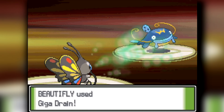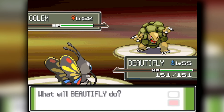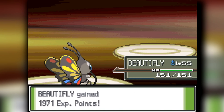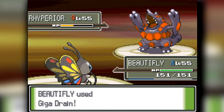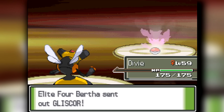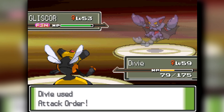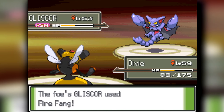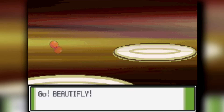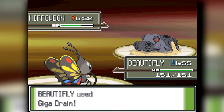Beautifly finally gets a time to shine when we fight against Bertha, the second Elite Four member specializing in Ground-types. Giga Drain knocks out Whiscash, knocks out Golem, and crits Rhyperior to knock it out. Then Gliscor comes out — I use Toxic and stall it out. Though I get frozen multiple times, we end up both going down at the same time without XP. Then Hippowdon uses Giga Drain once, knocking out Beautifly. But then Cherrim gets to show up and Solar Beam Hippowdon down.